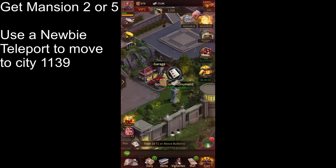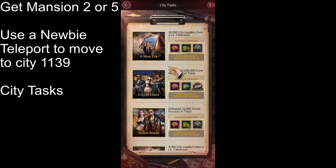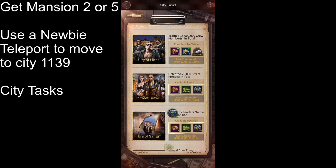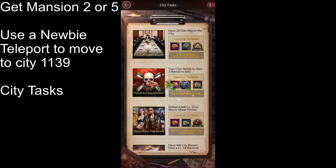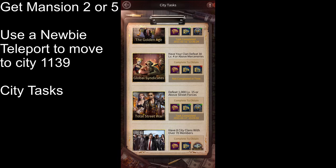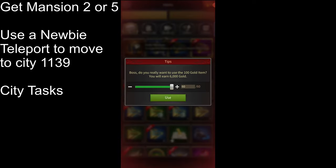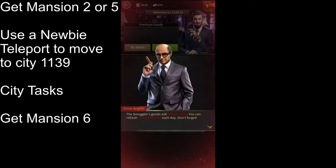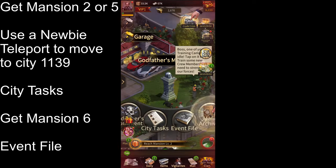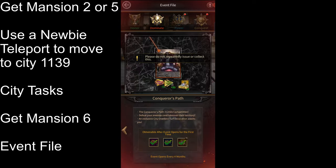Once you're in City 1139 and have reached Mansion Level 5, click on the Godfather's Monument and select City Tasks. These are tasks completed by the entire city for rewards. Since you've moved to an old active city, almost all of these tasks will already be complete, and you'll get a ton of gold — around 6,000 gold — plus enough speed-ups to upgrade your mansion to Level 6. After claiming those rewards, speed up to Mansion Level 6, go back to the Godfather's Monument, and select Event File. There will be a total of 7,000 gold to claim there, giving you at least 13,000 gold in total.